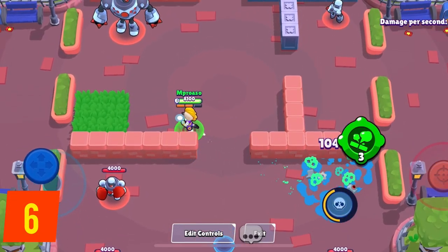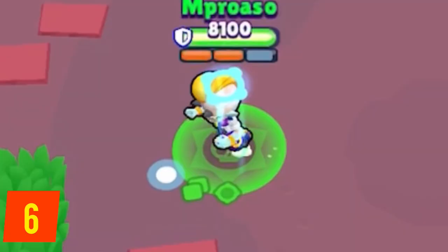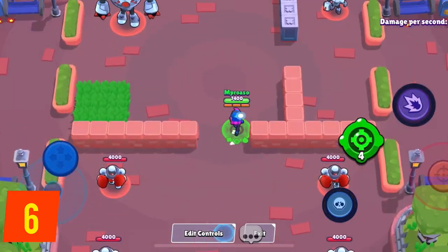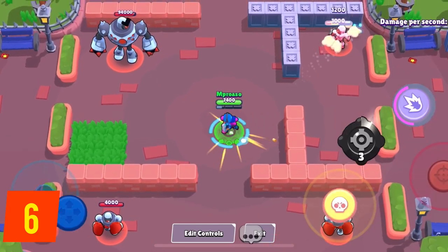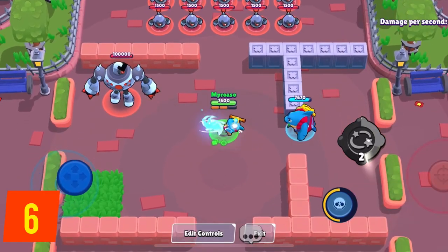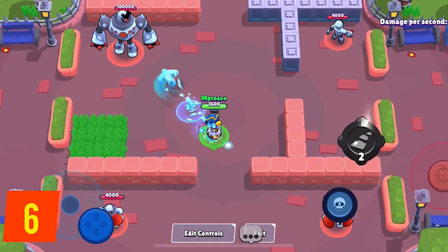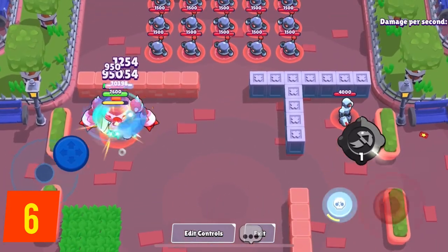Gadgets that have an effect on the next attack or super of a brawler show a halo over their head when activated. This is really important — it's crucial to know what all the gadgets do for all the brawlers, even if you don't use them or don't have them, because that way you can easily predict and adapt to, for example, an EMZ's shot being able to go through a wall or a Shelly turning into Piper. You can immediately tell which gadget an enemy is using just by the fact that they have a halo. Most brawlers only get one gadget that has a halo, so you already know even before they use it. The only brawlers against which you have to guess are Baz and Carl, because both their gadgets that have a halo are actually usable.